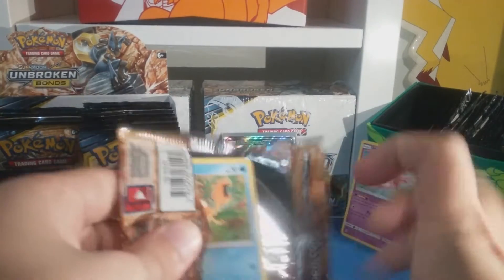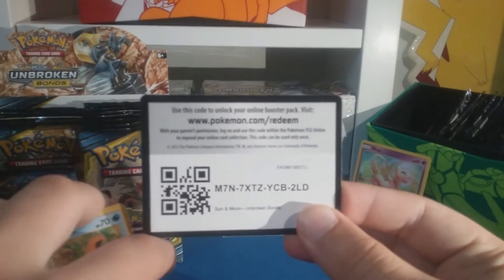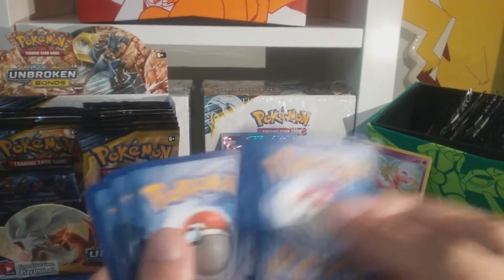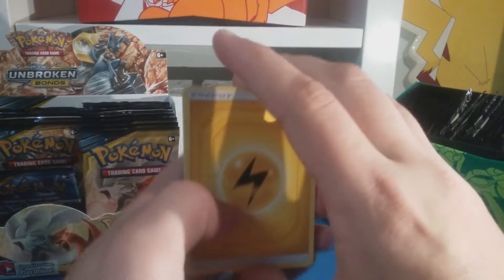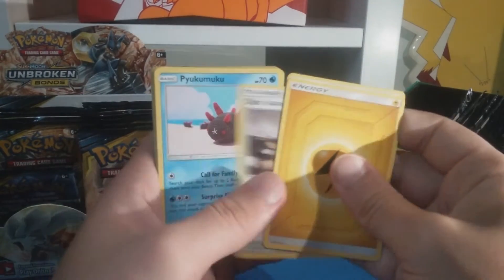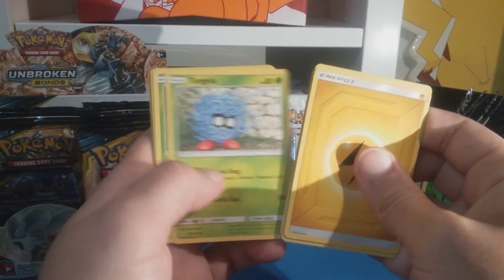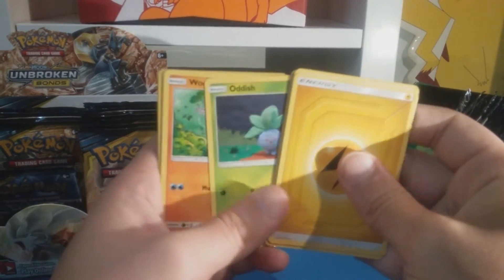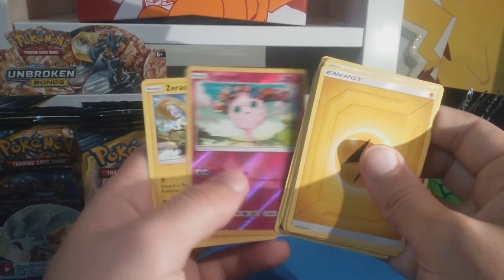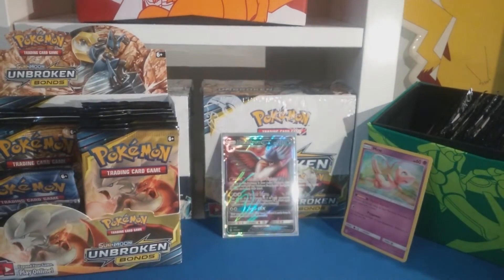I don't know if there's an Alolan Persian from the Persian in this - I don't think there is. Lightning energy, Jessie's Trap, Thirst Island, Komala, Krabby, Tangela, Rowlet, Whooper, Cottonee, Jigglypuff reverse, and there's an Aurorus regular rare - nice, nice.